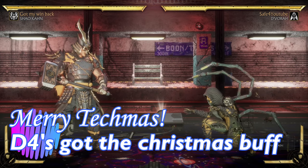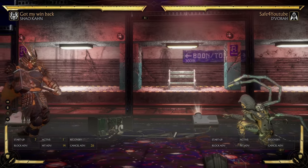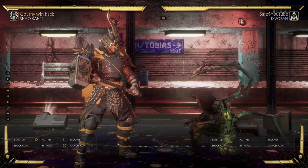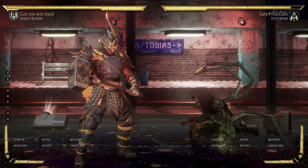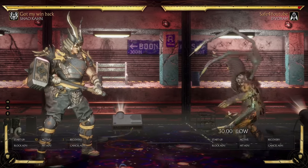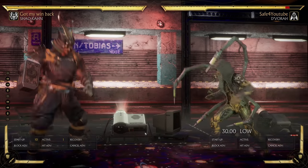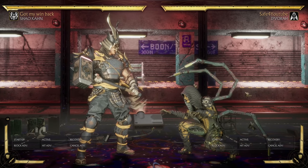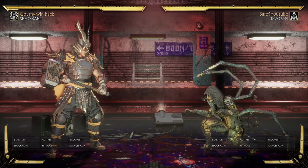One of the bigger changes in Mortal Kombat 11 Ultimate was universal changes to a lot of the pokes — especially for a lot of characters, their down 4s. A little kick to the shins for a lot of characters got more advantage on hit. Now it doesn't read like much on paper, but it's actually a pretty big deal for a lot of characters. That's why we got Shao Kahn in this example. For Shao Kahn, if he hits you with a D4, this is one of the buttons he uses most because he doesn't have good buttons. But he couldn't get much for it just outside of the corner. Now, thanks to Mortal Kombat 11 Ultimate, he can force a jail even from that far away.